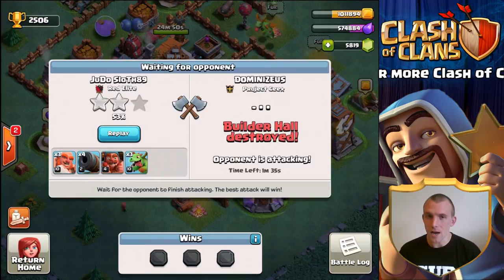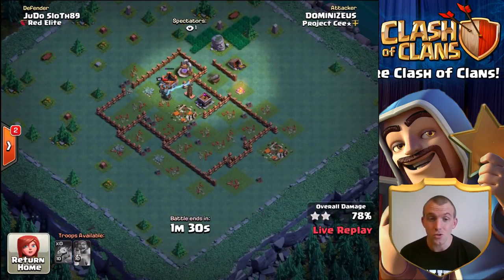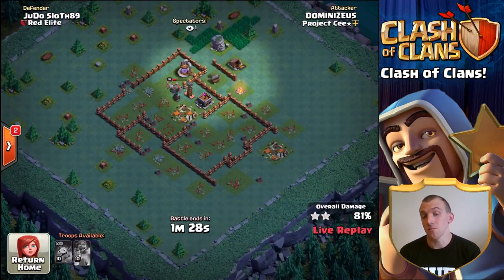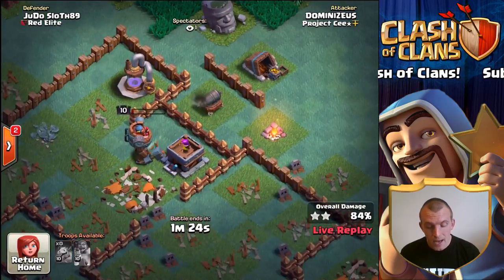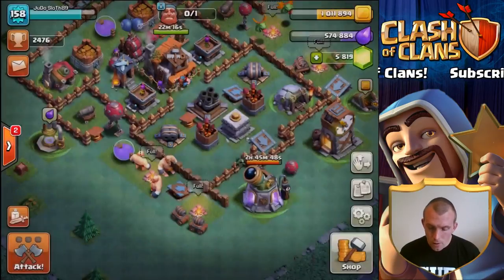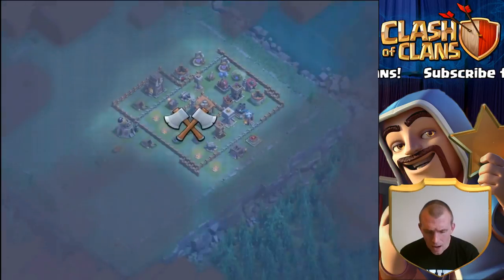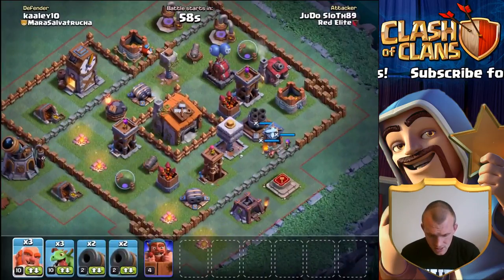He's destroyed our Builder Hall — will we get the victory? No, not a chance. As I was explaining last episode, he has a max battle machine and again my base has been crushed. So the first one ends up in a fail, but we are using the cannon carts. It looks like we have time for one more attack before our Builder's Hall gets upgraded.